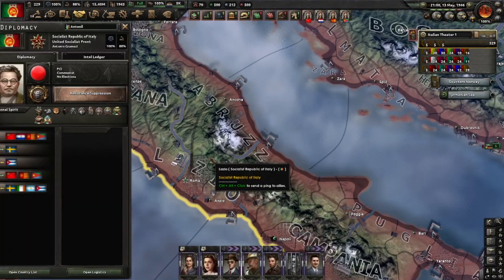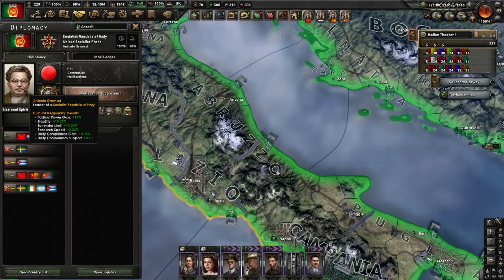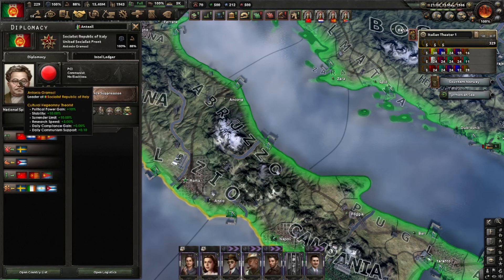First of all, let's have a look at our glorious leader Antonio Gramsci, who gets political power gain, stability gain, surrender limit, research speed, and daily compliance gain. That means when you start ballooning and getting lots of new territories, they just get compliance so much faster — and it's really a game changer. This guy is awesome.